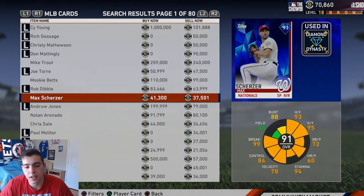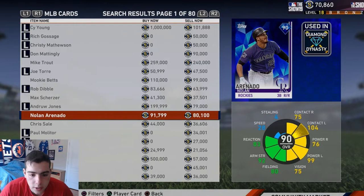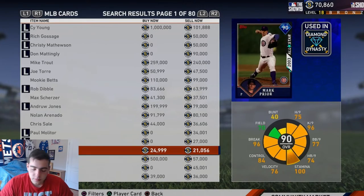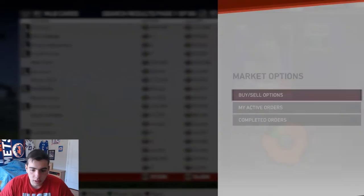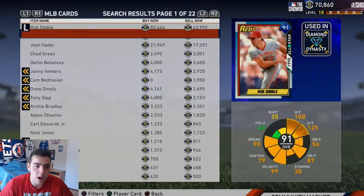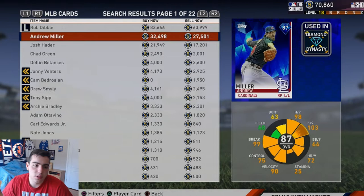My predictions for the auction: everything's gonna go up. How can diamond cards - some of the top cards in the game - go for 20K? It doesn't make logical sense. The Grom is going for 39K, I just don't get it. Diamond cards are not gonna stay this cheap. Josh Hader came out of a pack and he's at 21K - it makes no sense, he's the best left-handed pitcher in the game.